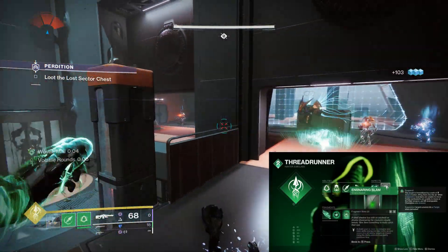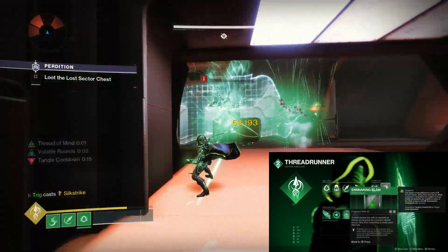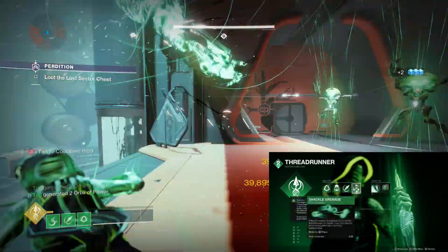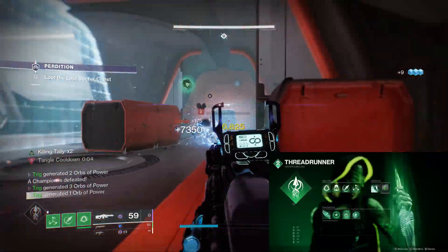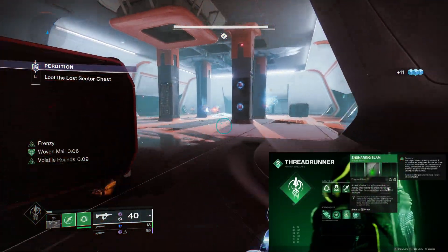The second aspect is Ensnaring Slam, which lets you use your class ability to dive to the ground in a Shatterdive-esque move and suspend everything in the AoE around your slam. This is very powerful mixed with Widow's Silk and Shackle Grenades — it creates three abilities that can suspend. Then we're using Six Coyotes, which gives us a second class ability charge, so that's a fourth ability capable of suspending.